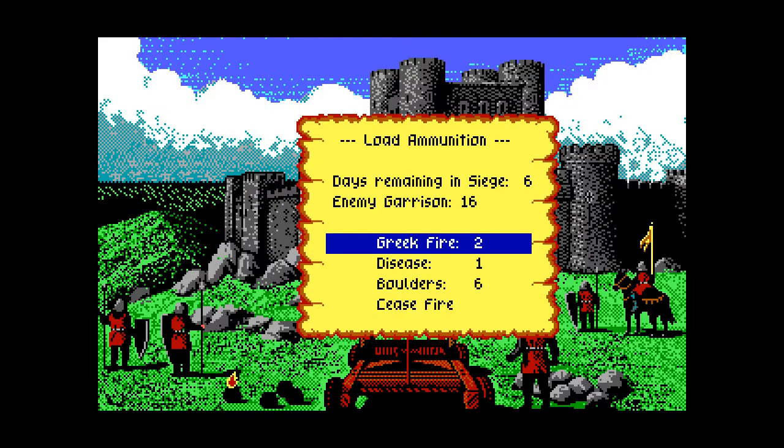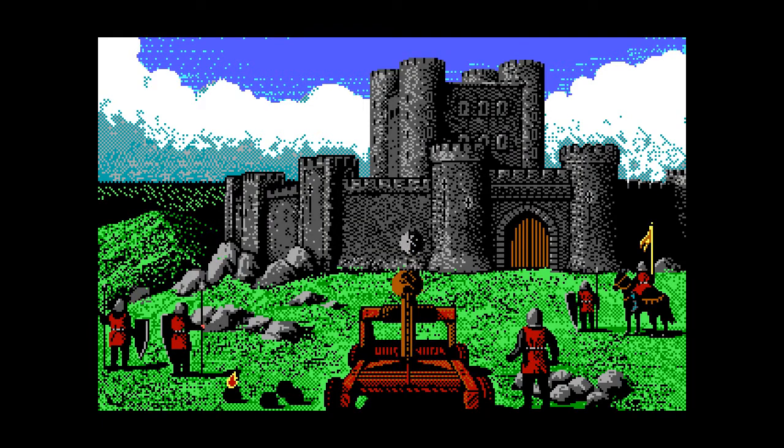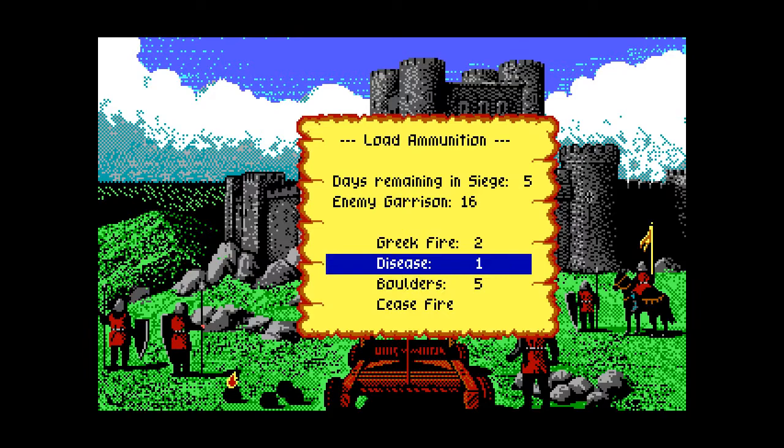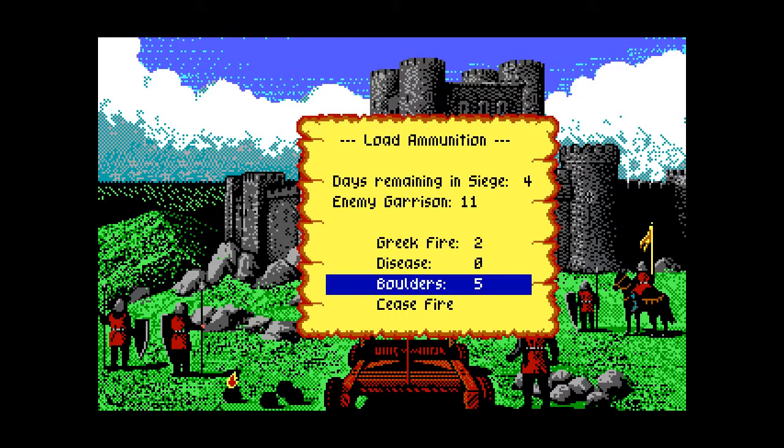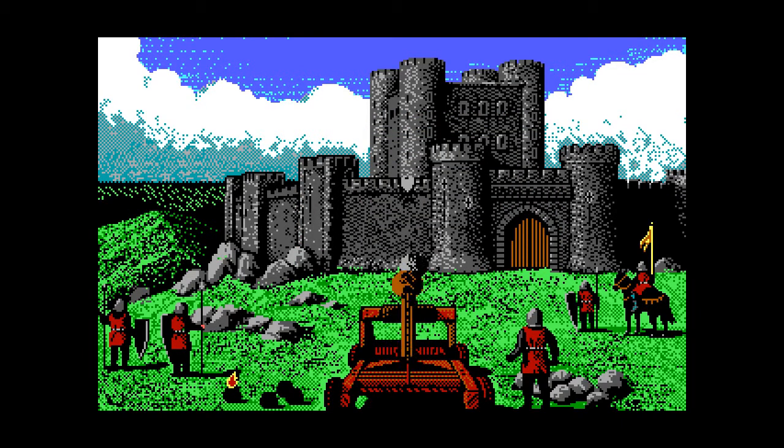Now the disease. There were 16 people before the disease, and now that I used it as early as possible, there's only 11. If you use disease like two boulders from the end, it takes out one guy. So if you're great at catapulting: first boulder make the hole, second throw disease. Otherwise don't touch the disease — there's no point.